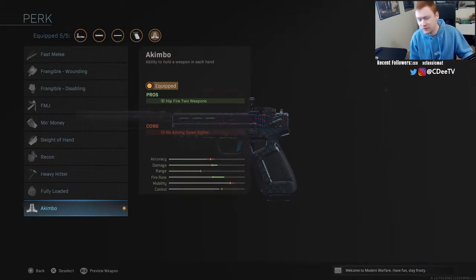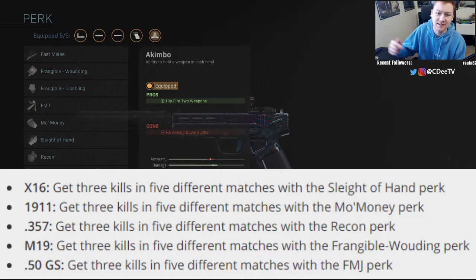Basically what you have to do is get three kills in five different games using that pistol with some sort of perk, and that perk is what changes for each pistol. So for the X16 specifically, you have to use sleight of hand. Now this is not difficult — you don't have to get reload kills or anything like that. You just need to attach sleight of hand, get three kills in five different games with the X16, and you unlock akimbo for the X16. The challenge and the perk you have to use for each pistol is different, and right here on screen you guys can see a list of all the different challenges. You could also just go into each pistol, look at the akimbo challenge, and figure it out yourself.